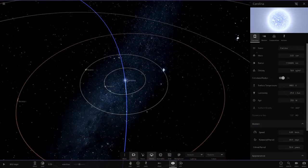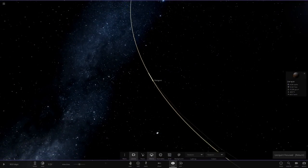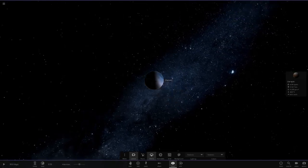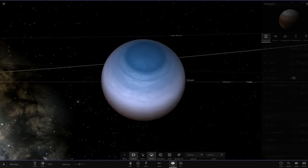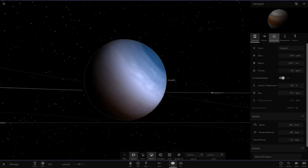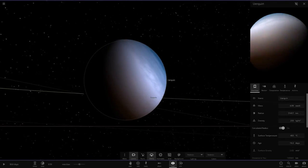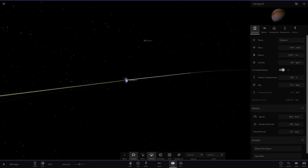I'll turn off the zone just to help with the lag. So first up we've got Urquit. It looks like a lot of these objects are losing material, which is probably causing the lag. We've got a hot gas giant at 400 degrees with no moons.